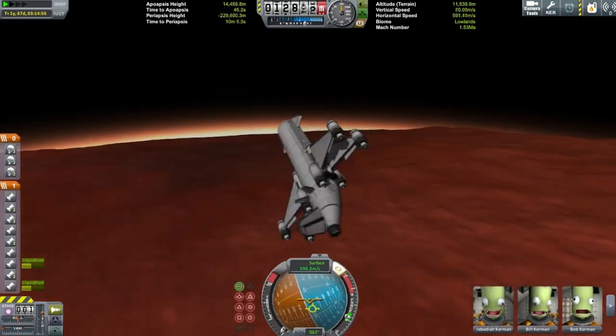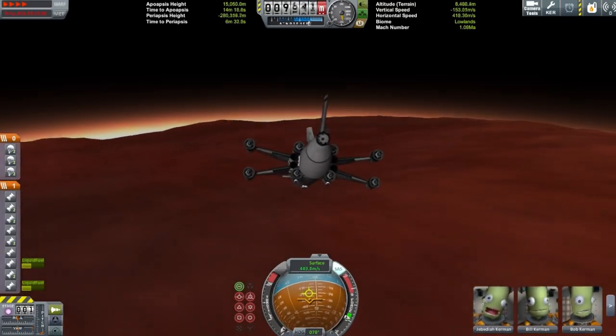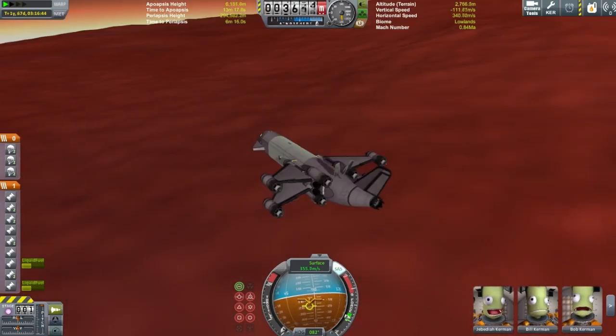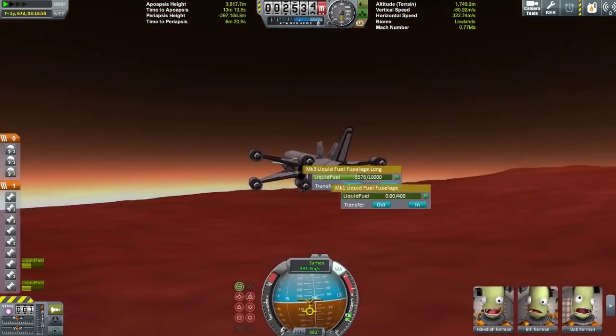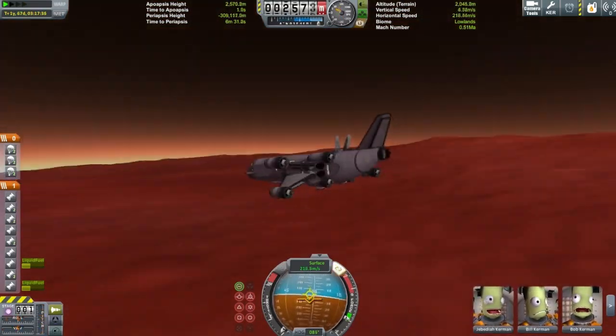You really want to aim somewhere quite flat when landing, because it's quite hard to land a big SSTO like this. They're quite flimsy — I had to use struts, and I don't like using struts on spaceplanes because struts themselves create a lot of drag.